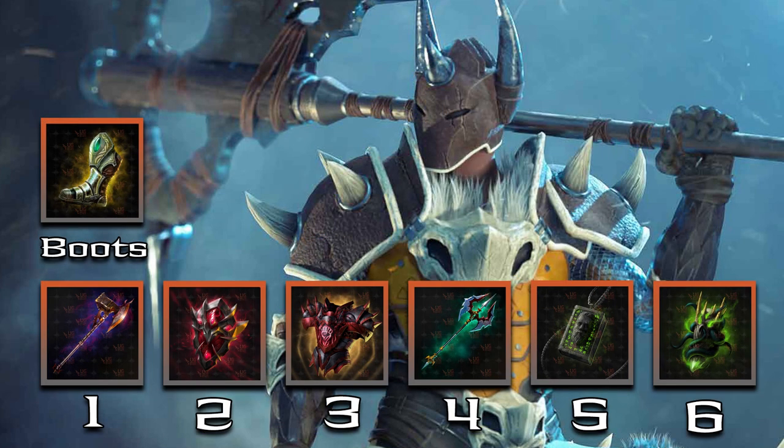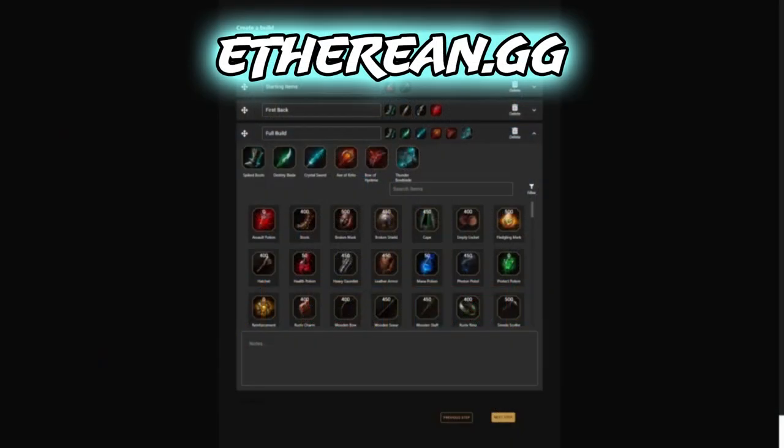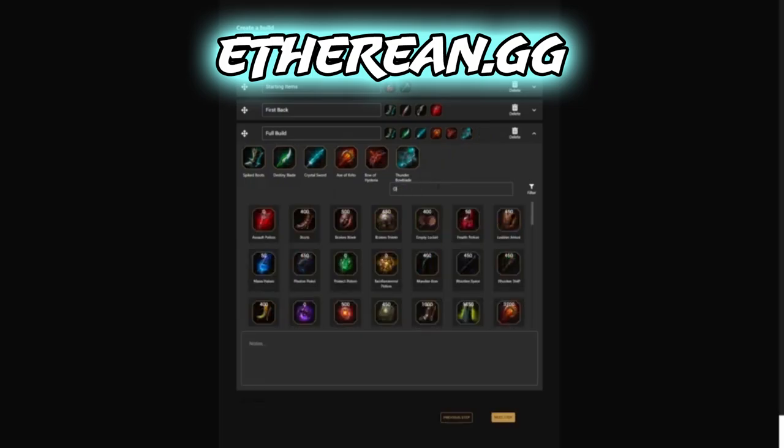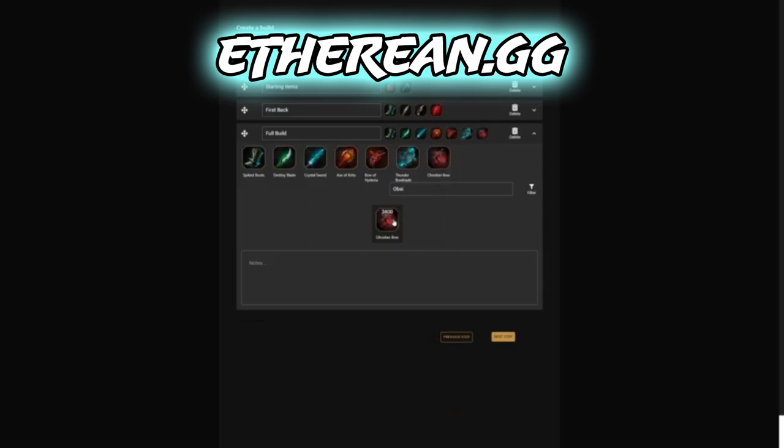And that's my possible Talos build. Some weaknesses I see are that we don't have much magic resist, so this build may get blown up by mages until we can get our passive to max stacks. We also don't have much persistence, so we'll be susceptible to crowd control. Let me know what you guys think — tell me what you would change and how you would build Talos. Be sure to check out Jelly Knee's website, ethereon.gg. He's been working hard on creating a build tool that will make all of this so much easier.